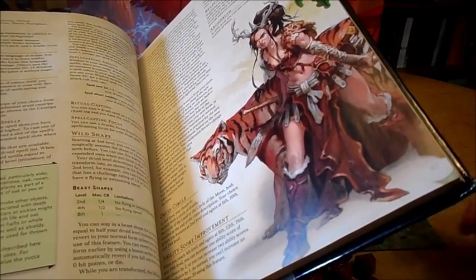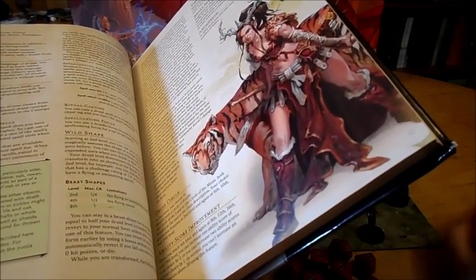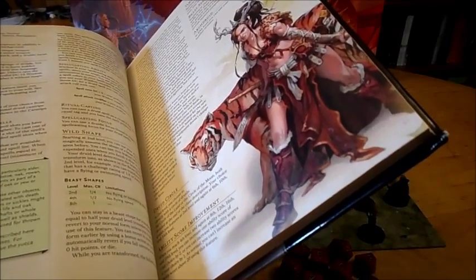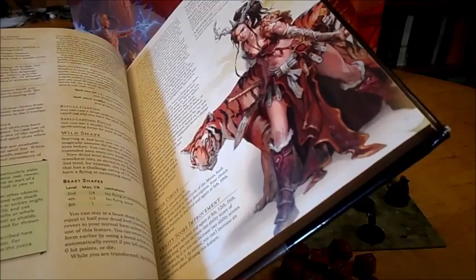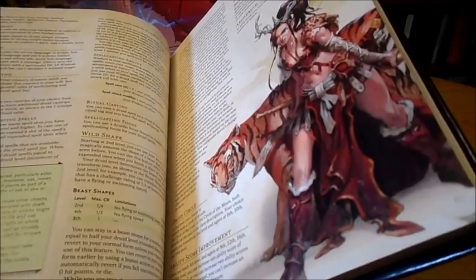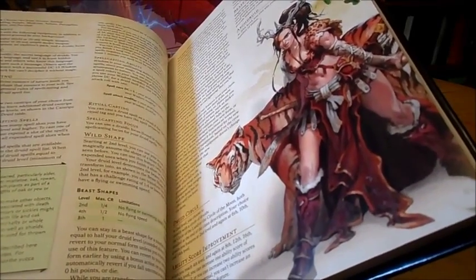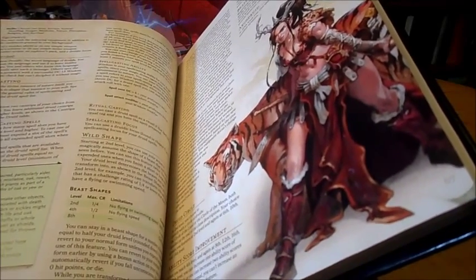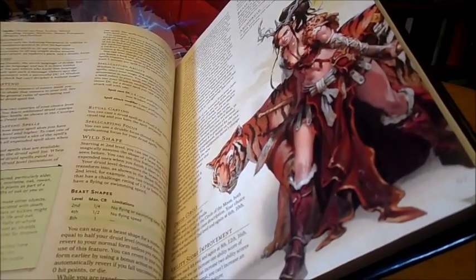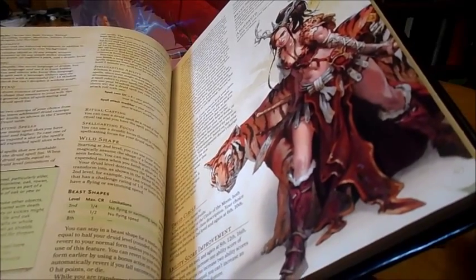You can't cast spells when you shape-change. However, if you were concentrating on a spell, shape-changing doesn't break that concentration — you can still maintain it unless something would cause you to break it, like taking excessive damage or things of that nature. The druids use their wisdom for their spellcasting, and like all the other classes, their save DCs are 8 plus their proficiency bonus plus their wisdom modifier.